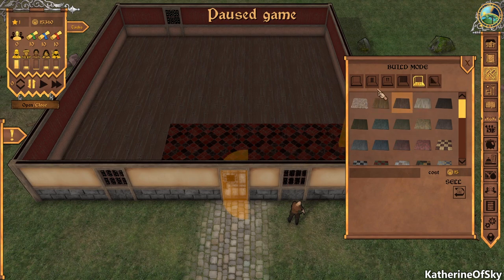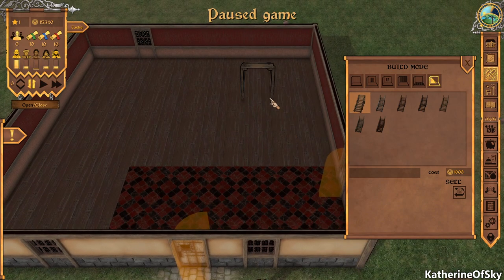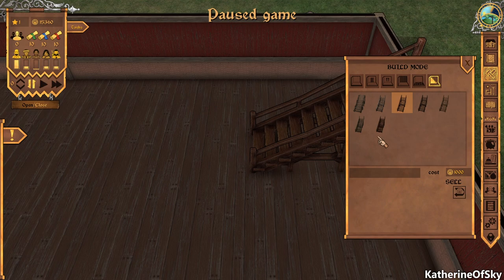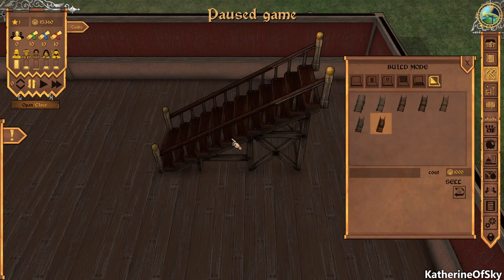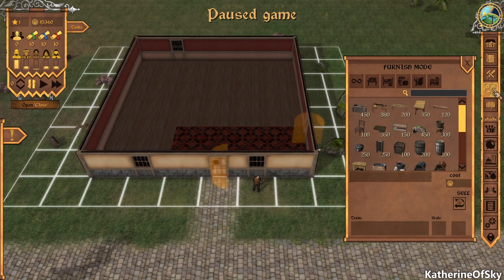Let's put some furniture down. We also have stairs. You rotate things with Q and E. Oh, I love those banisters — they look quite funny. That fancier one is a thousand gold though; I'm not going to afford that right now.